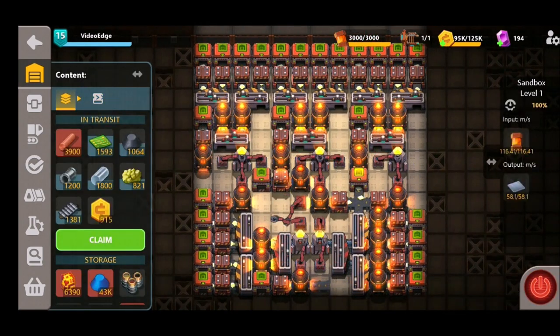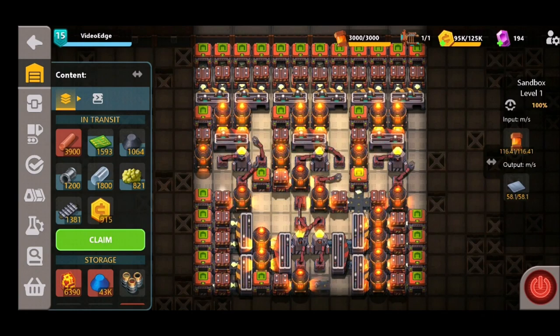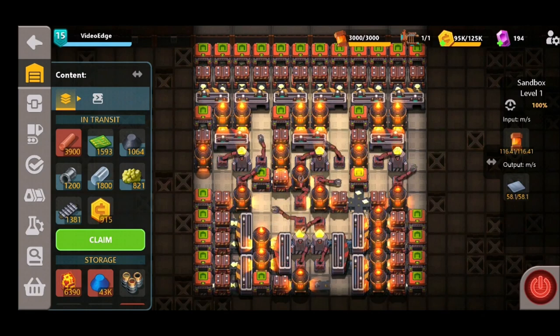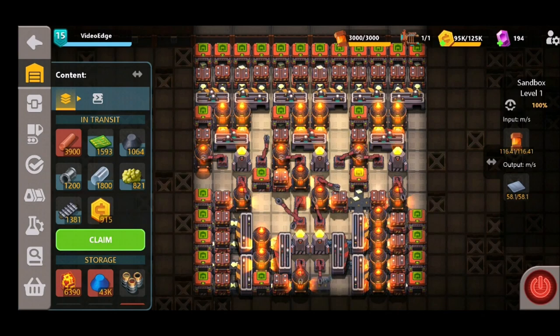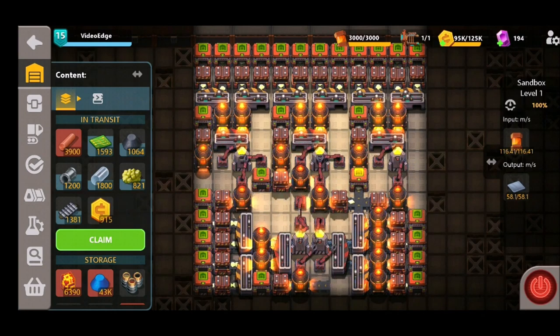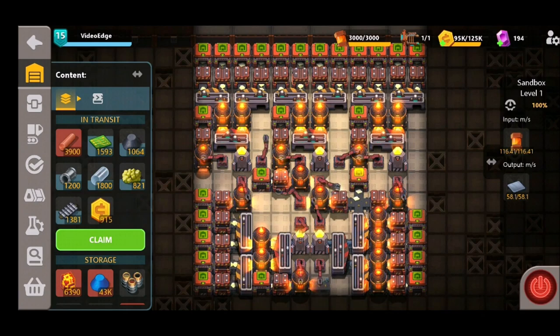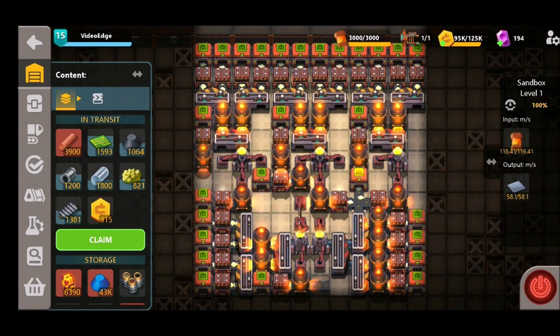As we can see, we're getting over 58 plates per second - a really healthy and super efficient amount. Plates are one of the most commonly needed items, especially for contracts and creating other items, so they're always in demand and you always need a good supply. This is going to help with that, and at this rate of output you won't even need to run it very long to maximize your capacity.